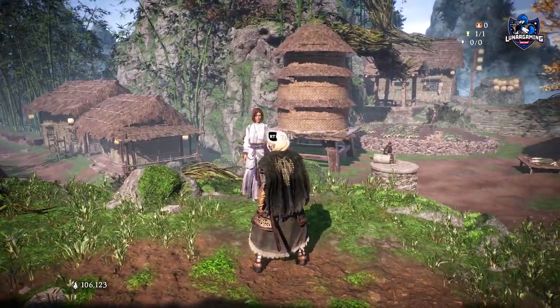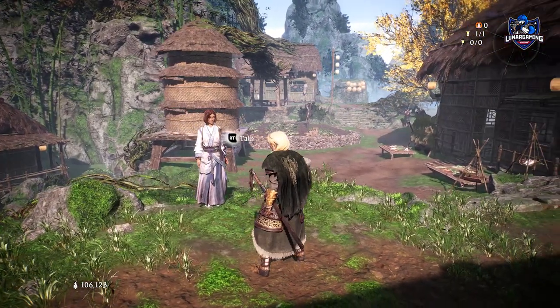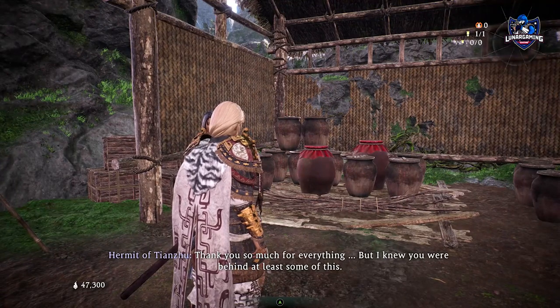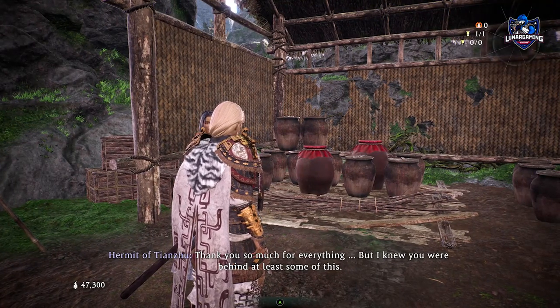If you speak to this woman here, she will say her husband is missing and you must find him in the missions. This is not to be confused with the other side mission where you find a woman's husband as she sent him out on errands to find ingredients.